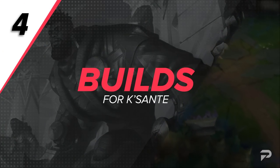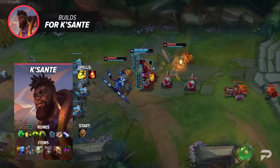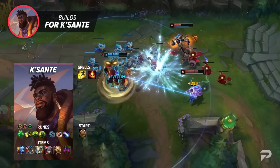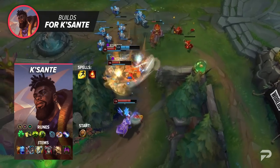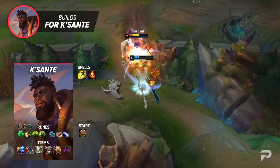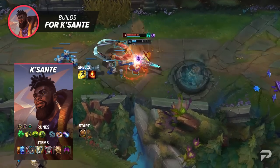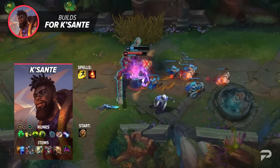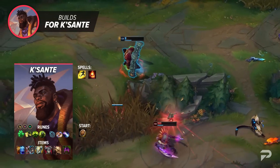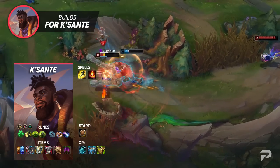Now let's talk about how to build Kaysanta. For runes, run Grasp of the Undying, Demolish, Conditioning, Overgrowth, Biscuit Delivery, and Approach Velocity. Against super poke-heavy foes, you can consider Second Wind if you really need it, though it's usually not necessary. For stat runes, run Attack Speed, Armor or Magic Resist, and Health. For items, start with Adorant Shield, then build towards Iceborne Gauntlet. Once that's done, grab either Plated Steelcaps or Mercury Treads, then go for Sunfire Aegis. Against ranged foes, you can go Sunfire first for better wave clear. After this core, your next two items will generally be Gargoyle's Stoneplate and Thornmail, with the order depending on how badly you need the Grievous Wounds. Your last item slot is flexible — good choices include Dead Man's Plate, Turbo Chemtank, Anathema's Chains, Force of Nature, or Warmog's, depending on preference and your game's needs.